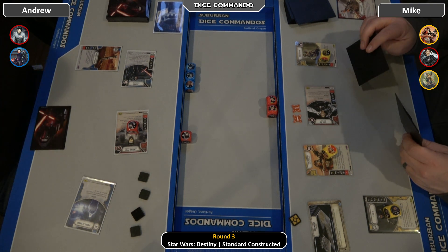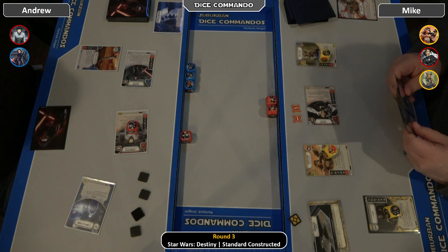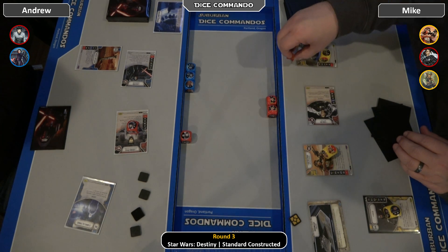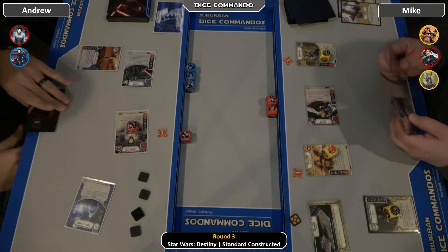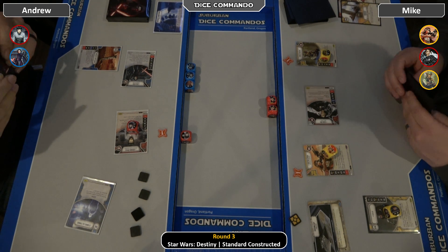Mike is thinking over his next action. When Kylo came in he rolled a two melee, a disrupt, and a shield. Defensive maneuver moves two from Sienna, puts one on Aphra and the Trader. Deal one indirect, and Mike gets to draw a card.